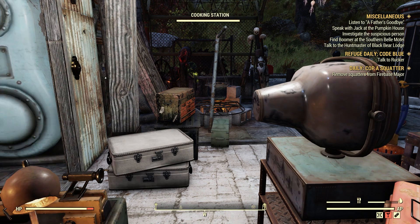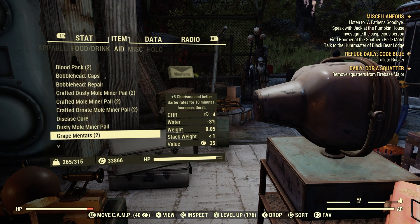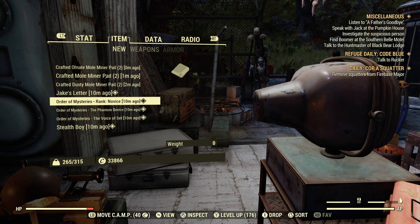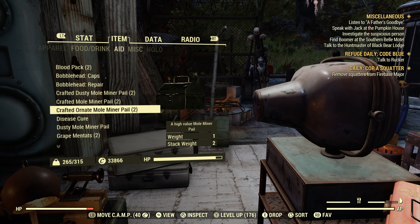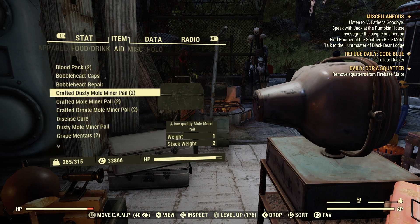Let's try to open up the pails we just crafted. Check under New — if they're not there, they'll be under Aid. It's weird, but if you craft them or picked them up recently without server hopping, they'll be under New. If you're wondering where your pails went, they're under Aid. As you can see: crafted dusty mole miner pail, crafted mole miner pail, crafted ornate mole miner pail — as compared to a regular dusty mole miner pail I picked up yesterday from a mole miner treasure hunter. The ones we crafted have 'crafted' in front of the name. They also each weigh one unit.